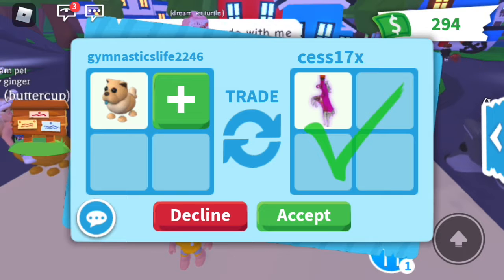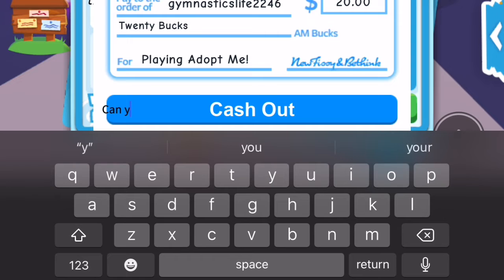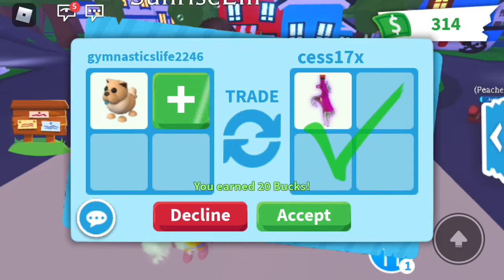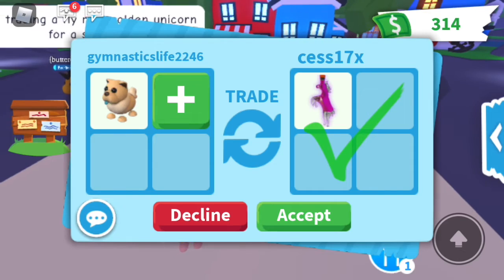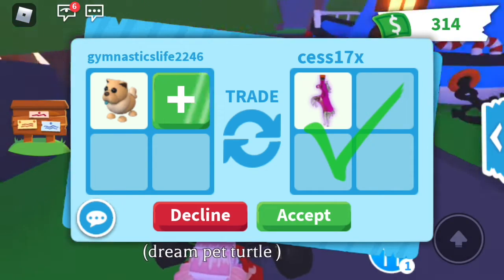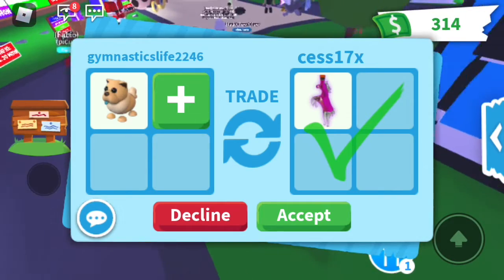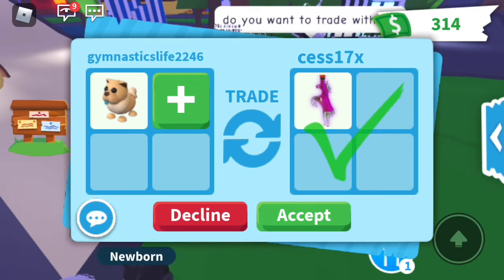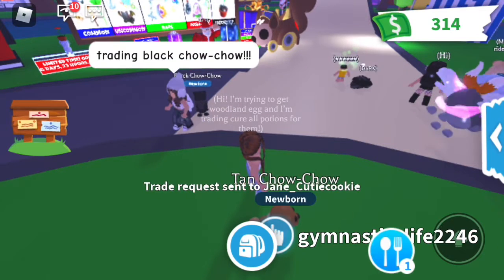Someone is offering a ride potion. I'm going to ask if they can add a little, and if they do then we'll do the trade. I might just do this trade — in the long run I can get more from the ride potion. They're not saying anything, so I'm going to decline just one more time to try to get something better.